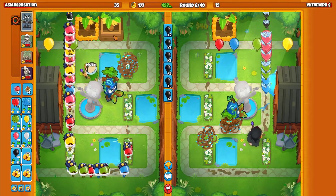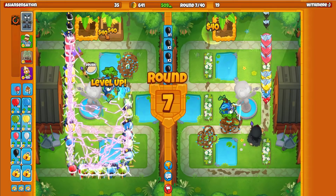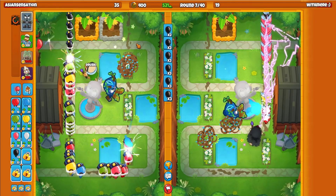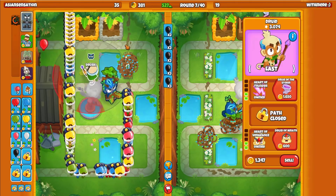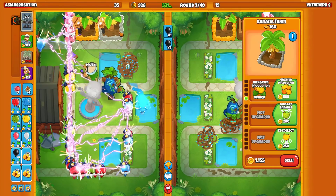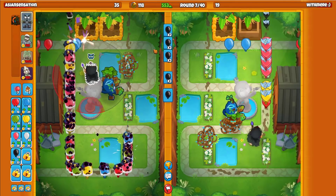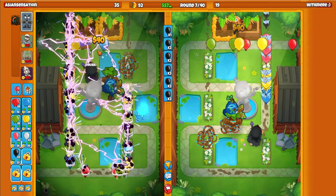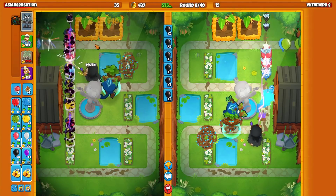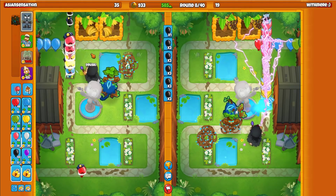Dartling is still a meta tower. They nerfed the base dartling, but the hydro aquapods is just as good. Lowering the price of the base dartling actually makes getting a Wall Street easier, so they unintentionally kind of buffed dartling — that's how I and a lot of the pro players are interpreting it. Dartling farm ninja is really strong, and subfarm druid is definitely the best druid strat at the moment.